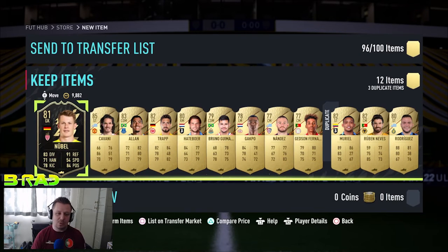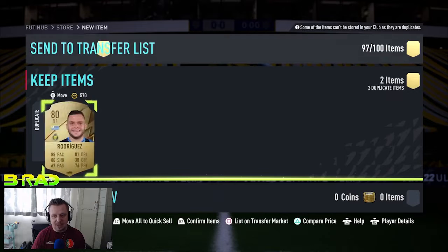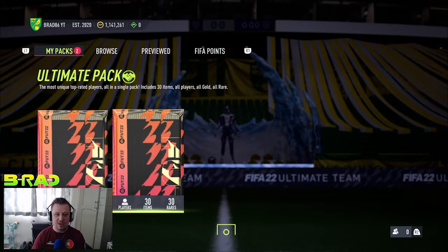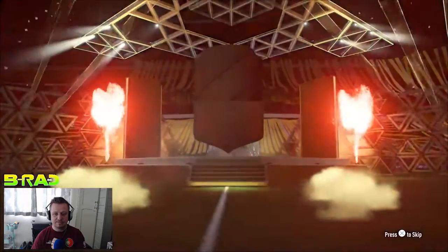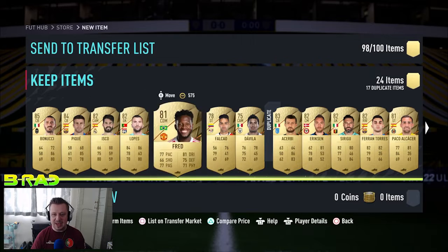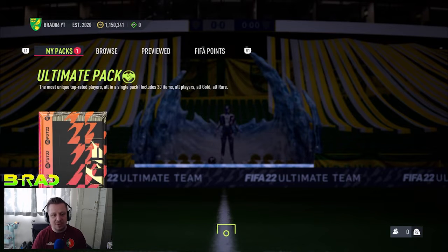All in all our 50k packs weren't that great — we get an inform right at the end with Cavani behind them, but generally they were pretty poor. We now have a 100k pack followed by an ultimate pack, both tradable, and they don't guarantee a rating so that always makes me skeptical. Can we get a final Team of the Season? The 100k pack — not even a walkout. That's Bonucci, okay, a couple of nice ones but really that's pretty poor.